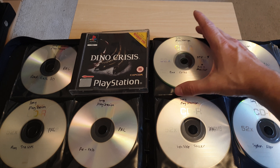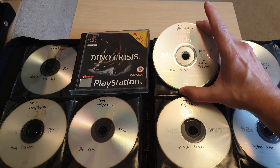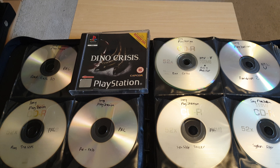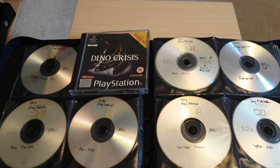Now I showed you Dino Crisis, the Japanese version, and you can see here I've got it marked up as anti-mod chip with a star on there. But what's odd is our PAL version of Dino Crisis does not have any anti-mod chip protection in it whatsoever. This game boots normally on a console that doesn't have a stealth mod chip installed — it just has a bog standard mod chip inside it — which I thought was very, very strange.